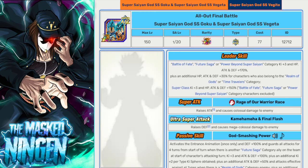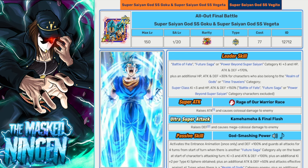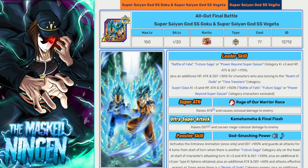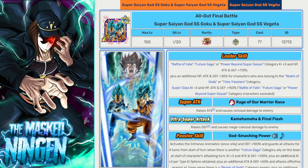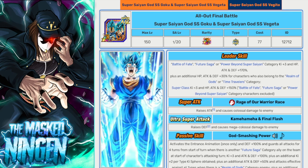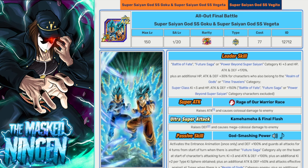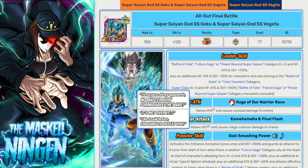Then we have the blue boys from the worldwide celebration. These guys don't lead Battle of Wits as their actual leader skill — they have Battle of Fate, Future Saga, or Power Beyond Super Saiyan for 170% — but they also have a super class 150% as a secondary backup. You can make a full Battle of Wits team using their leader skill, getting units on the 170% and even ones on the full 200%, and anyone else still gets the 150%. They're a good defensive slot one unit with Guard and dodges, and can make a decent leader as well.